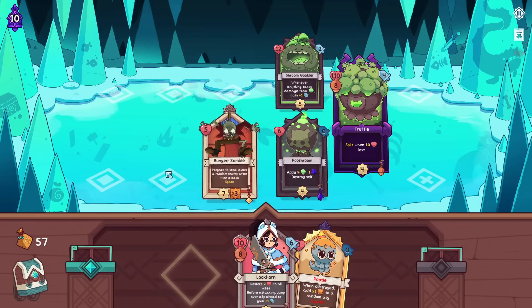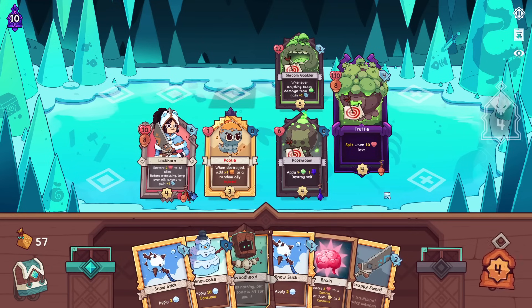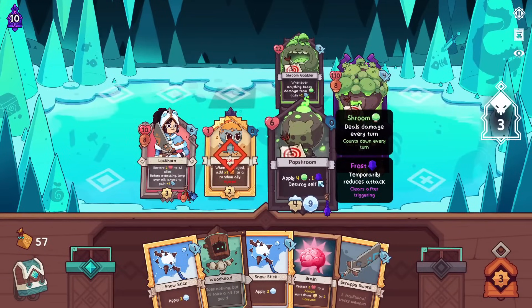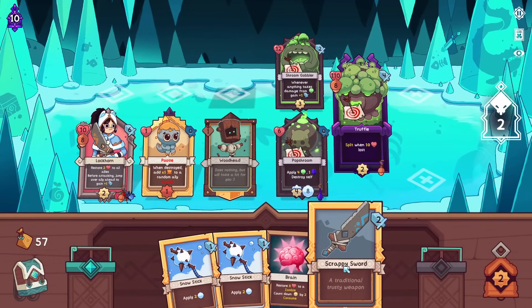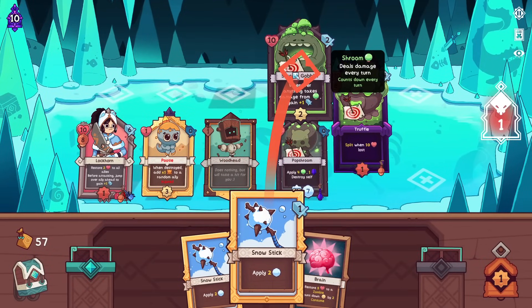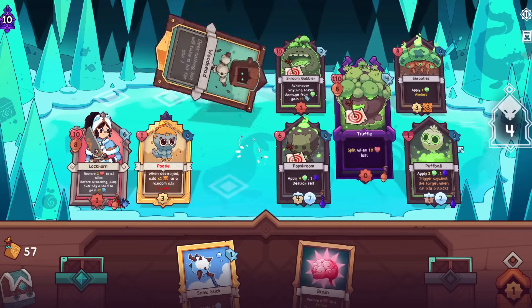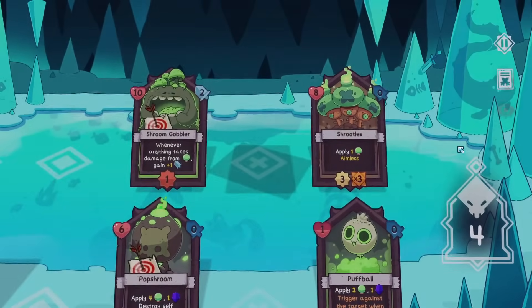We're going to steal away a random enemy after their attack. If this works on Truffle, it's actually so unbelievable. If this actually kills how I think it might - he's two-spaced, so surely not, right? But also, anything goes - it's a mod. Bungee Zombie loads up. Oh my god, Truffle's dead. What the hell? He's just - the fight's just over. What do I do? I just win. All I do is win, win, win, no matter what. I mean, I guess I call the bell, assuming this works how it seems like it will. Damn. Good fight, Truffle.